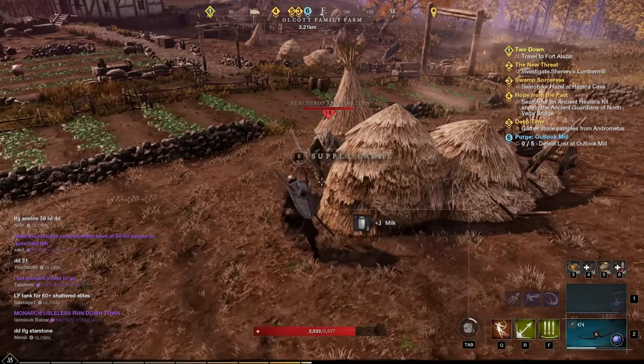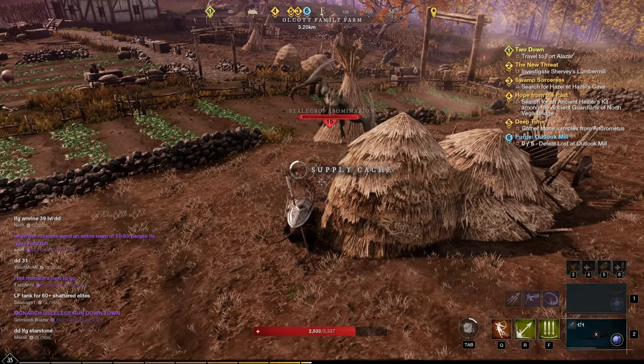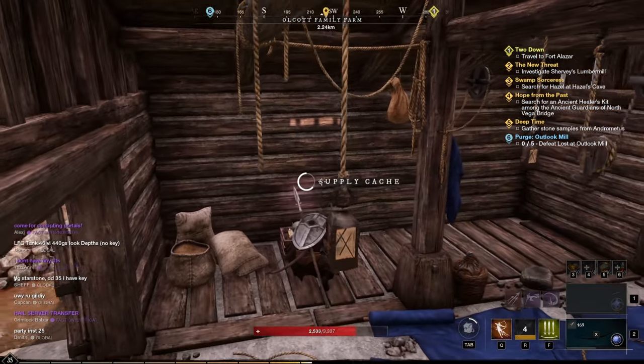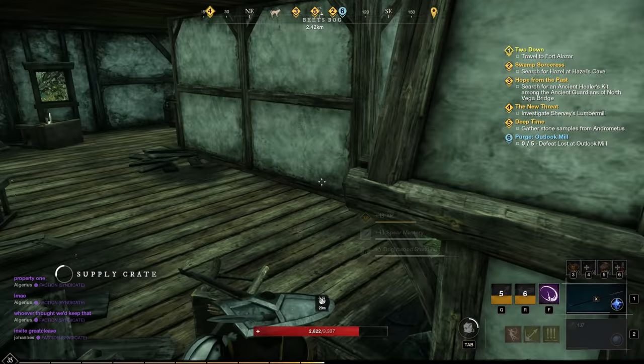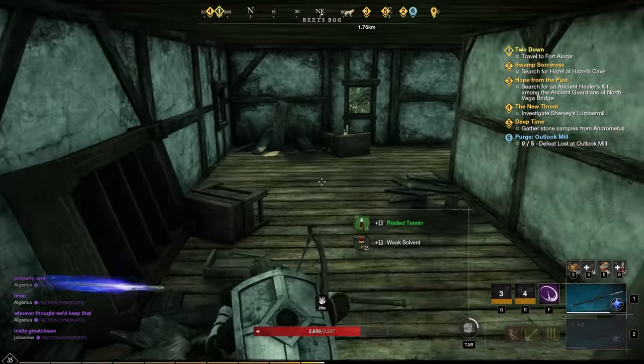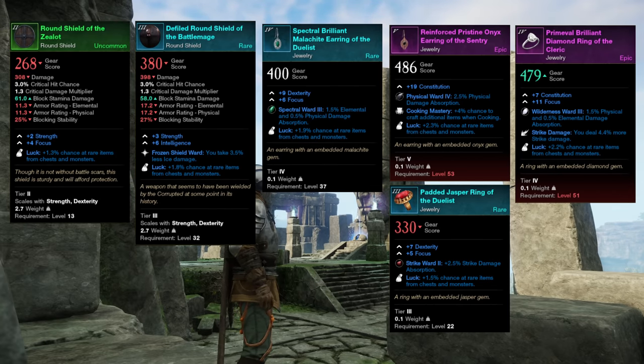Another nifty thing about this route are the supply crates that drop refining materials. I usually gather them when I run past them, but I don't go out of my way to find them. The supply crates in Brightwood also have a chance for tier 4 refining materials, so I would highly advise grabbing at least a bit of luck on some of your gear.